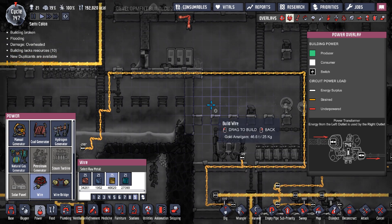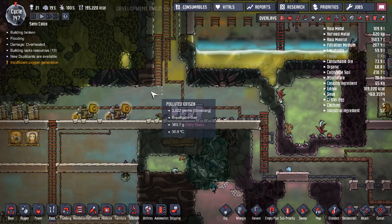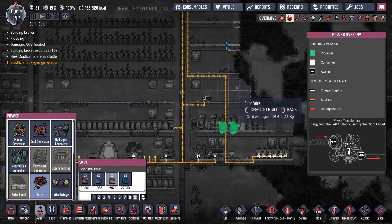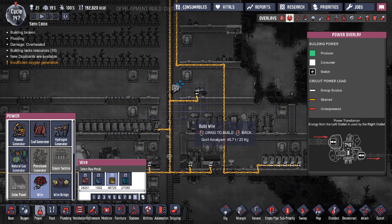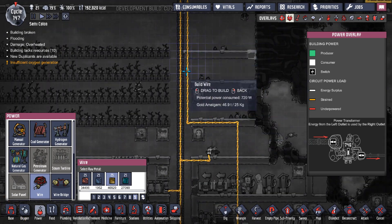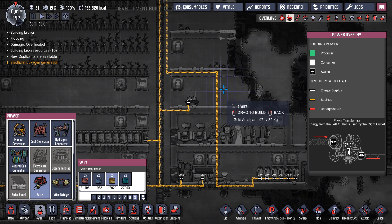If you have machines that draw more than 1000 watts anywhere inside your grid, the lines trying to hold that amount of power will overload and fail. Your duplicants will have to go fix them, wasting resources. Most importantly, your buildings will go down and power won't be working in those buildings for a while, which can cause a lot of trouble with your food and oxygen pumps.